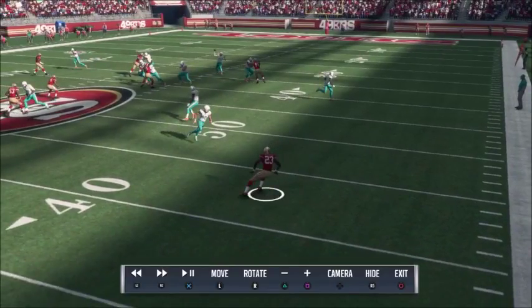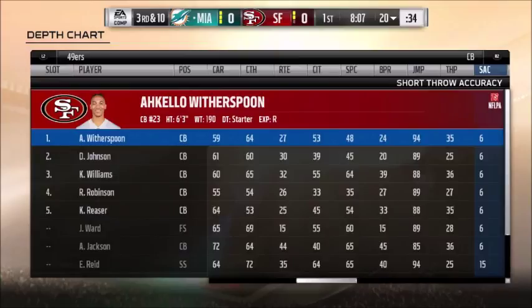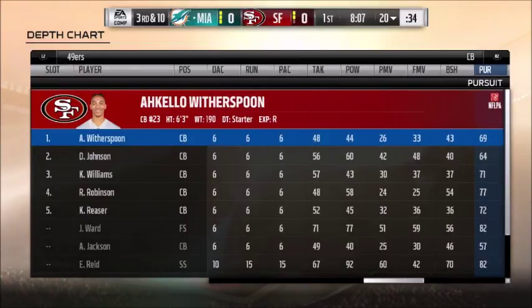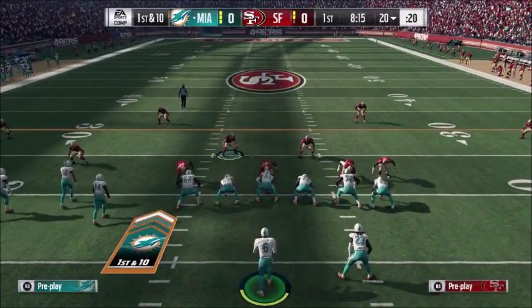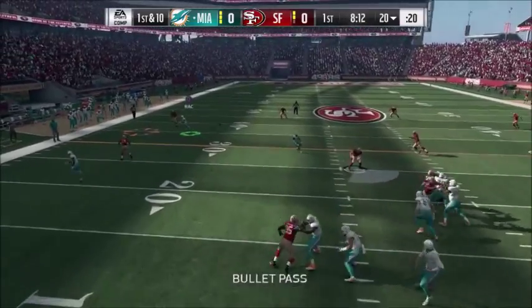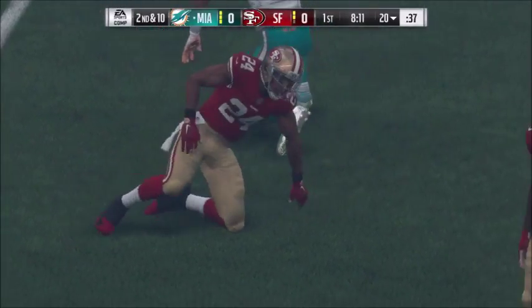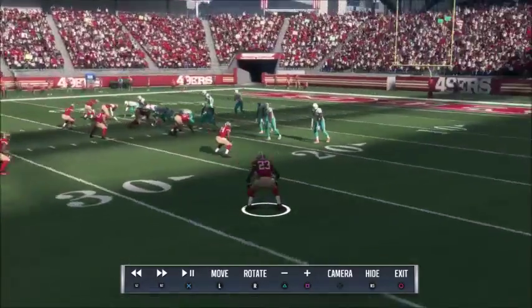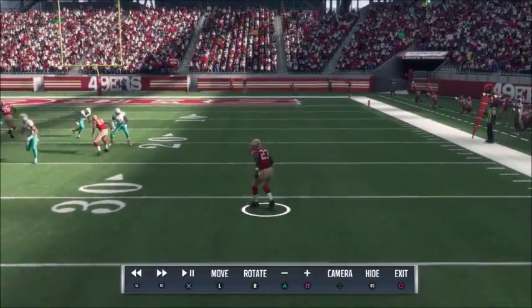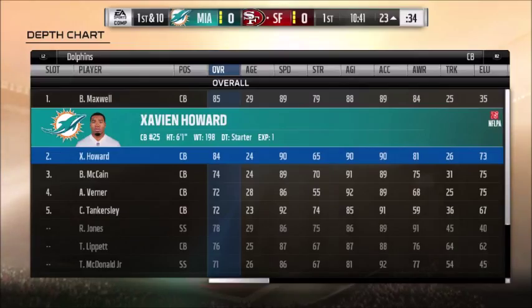We're going to jump into 91 zone now with 90 play rec and 90 awareness, to see if he plays it any differently than 91 with 80s in play rec and awareness. I've got a good feeling it's just the 91 zone making the difference. Throwing it - contested ball, not caught. In the replay, this is 91 zone with 90s instead of 80s. You're going to see the same thing: not much quicker, not much sooner. He's making his break right as the ball comes out of the quarterback's hand.